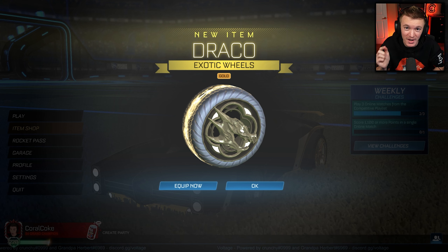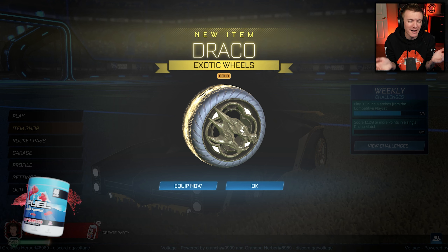Hello everyone, welcome back to another video. Today we're going to be taking a look at these brand new Gold Dracos that will be coming to the Rocket League item shop very soon. This has been confirmed by Psyonix themselves. But before we get into it, I want to remind you guys that every thousand subs on this channel, we give away a Titanium White Octane — all you have to do is subscribe and comment something down below.